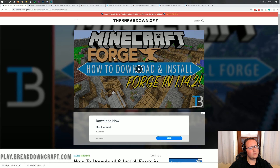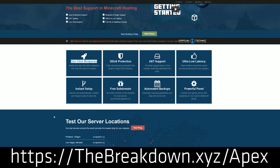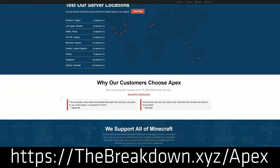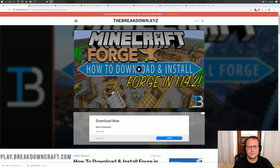Let's go ahead and jump on in. But first, we have a message from our sponsor, Apex Minecraft Hosting. Go to the first link down below, thebreakdown.xyz/apex. Get an incredible 24-hour Minecraft server for you and your friends. We actually host our own server, play.breakdowncraft.com, on them. So if you're looking for a great Minecraft server that's easy to set up and can run all of these mods on a Forge server, check out Apex Minecraft Hosting at the first link down below.